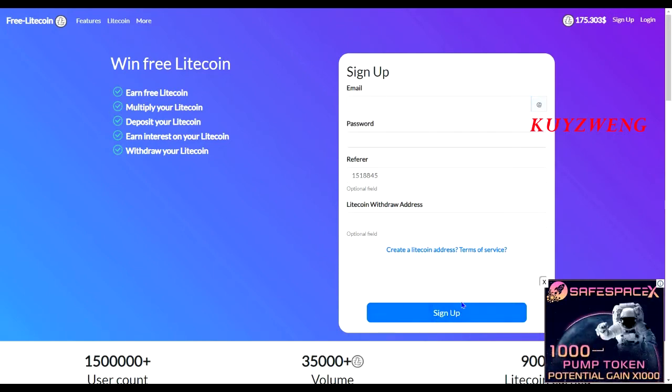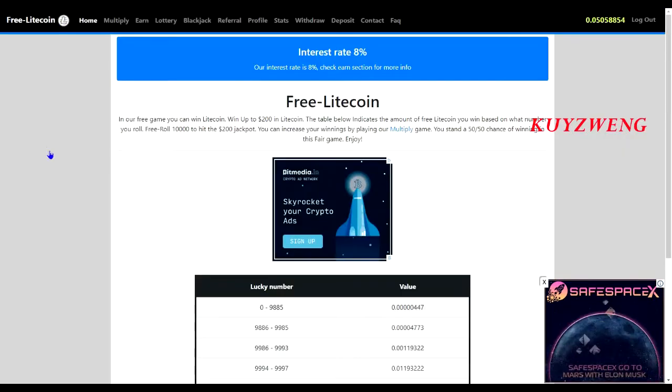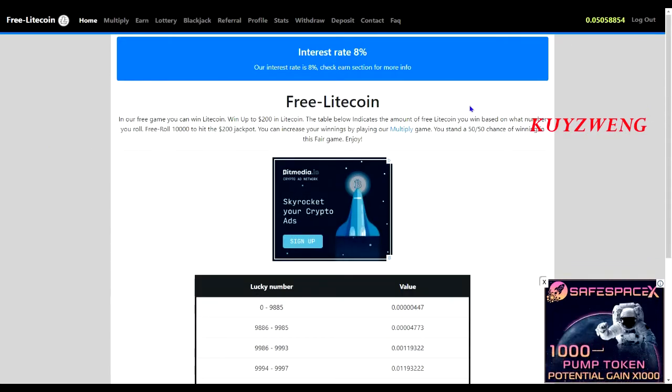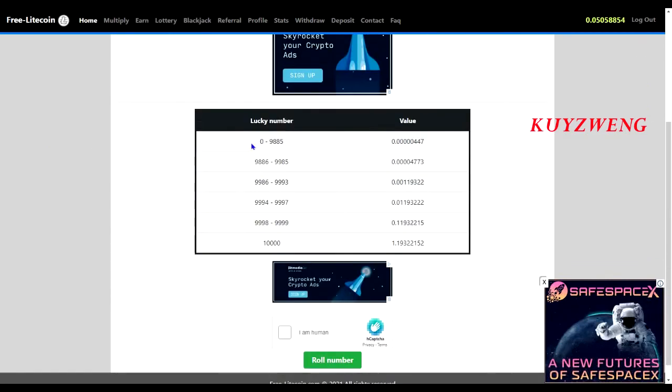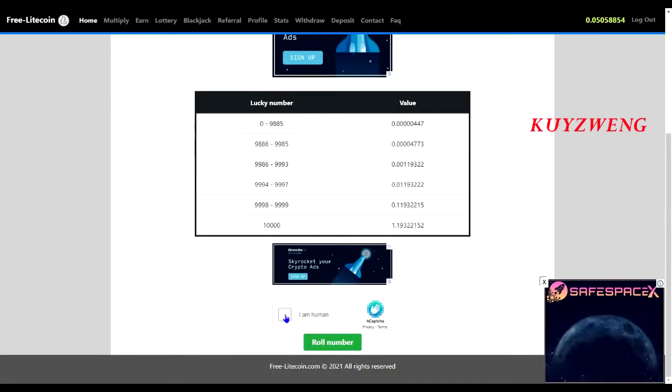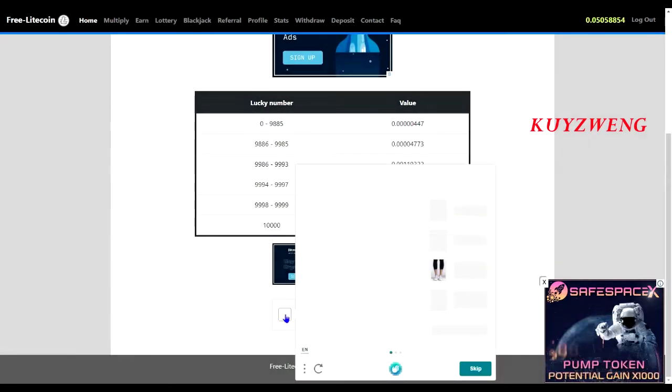Just click the link in the description on how to create a FaucetPay account. On their free game, you can win Litecoin — win up to $200 in Litecoin. The table below indicates the amount of free Litecoin you win based on what number you roll. FreeRoll 10,000 to hit the $200 jackpot. Just solve the CAPTCHA and roll.